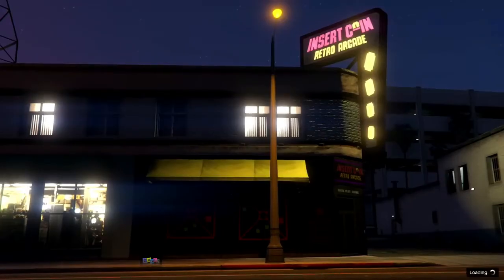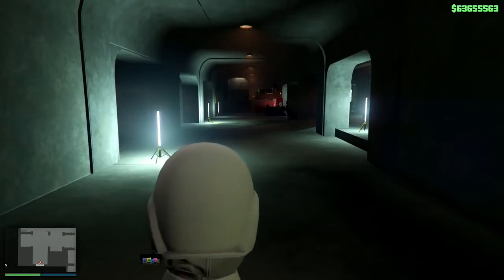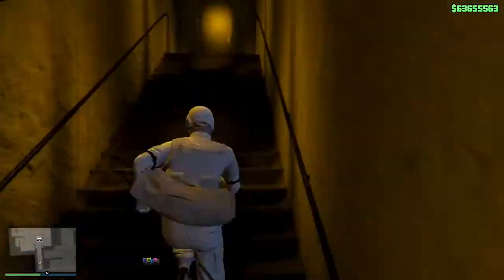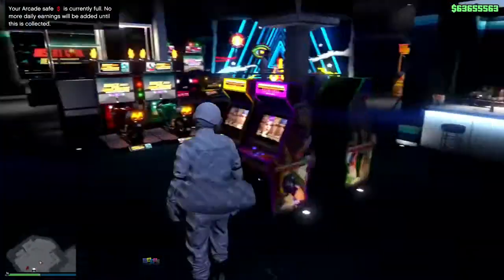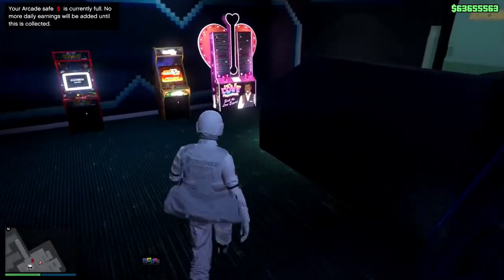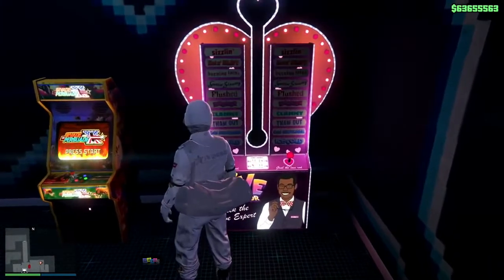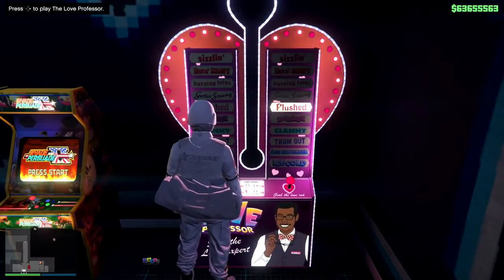You're not stuck like in other glitches. If you don't have the Love Professor machine, go down to your computer in the basement and order it from there — it'll be delivered quickly. In the arcade, it's the machine on the far right. Stand towards the left to get the right D-pad option.